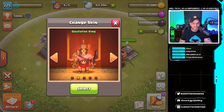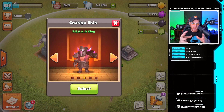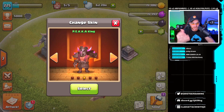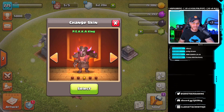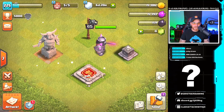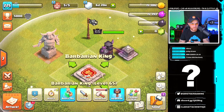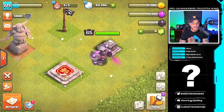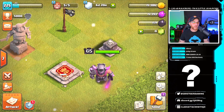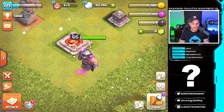Moving into the next one — the PEKKA King skin. This is definitely one of my original favorites. When this first came out I was in awe — I thought it was the best one so far. I'm torn between this one and the Skeleton King skin; those two are my all-time favorites, tied for number one. Watch the animation when you hit select — a pink lightning bolt comes down and strikes the sword. It maintains the PEKKA sword and helmet, which was one of the coolest features. Beautiful colors, really flashy, awesome looking skin.